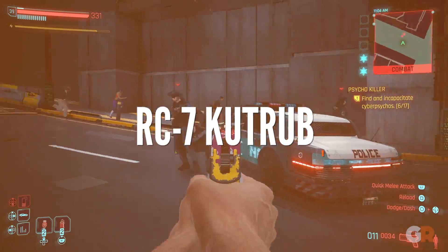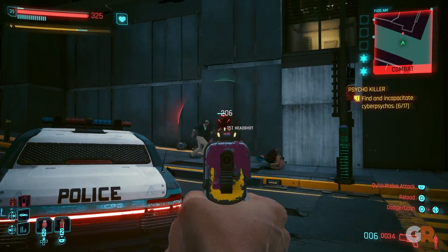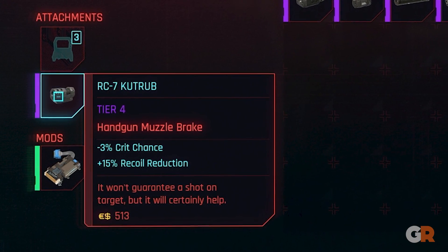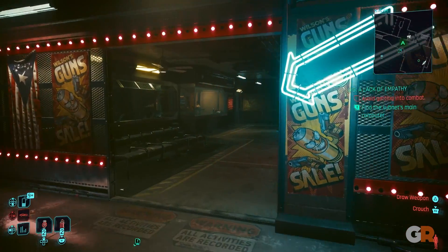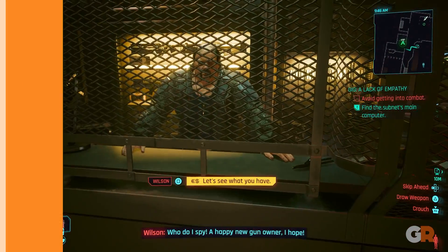The RC7 Cut Rub is a great muzzle brake that players can use if ricocheting bullets is more their jam, as it increases the ricochet angle and chance while decreasing bullet spread. This can also be purchased at a vendor and is most commonly found in Robert Wilson's store in V's building after completing Shoot to Thrill.